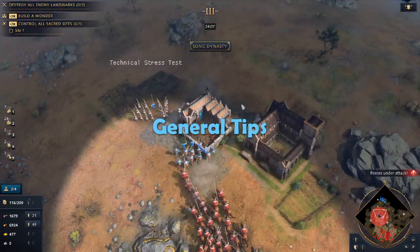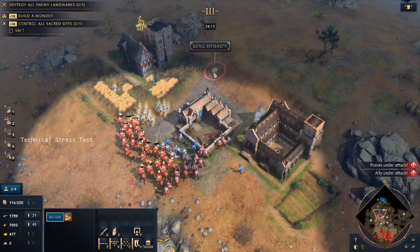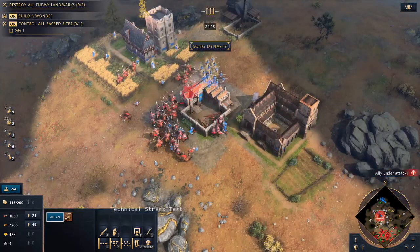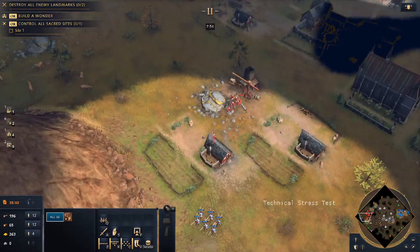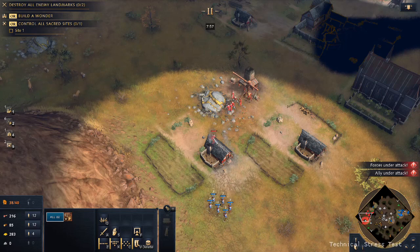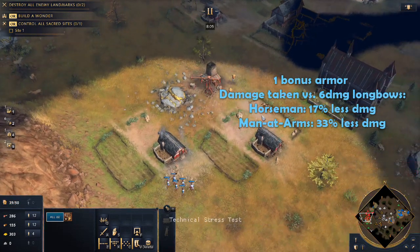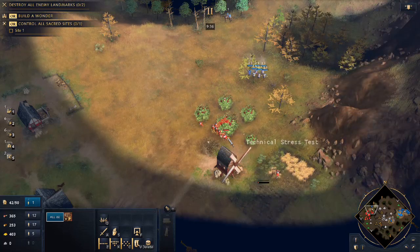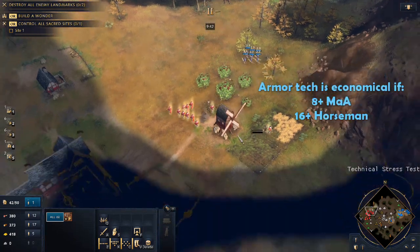Regardless of your strategy, you have to remember that quantity is king. A large Longbow Death Ball will roll through a smaller group of any counter. The English Landmark provides the production equivalent of two archery ranges, so you will often need at least two barracks or stables to keep up. Get the Blacksmith upgrade for ranged armor — it costs the equivalent of about 2.7 horsemen or men-at-arms. That single point of ranged armor will decrease damage taken by 17% for a horseman and 33% for a man-at-arms. This means building a Blacksmith from scratch and researching ranged armor is a better choice than additional units if you have 8 or more men-at-arms or 16 or more horsemen.